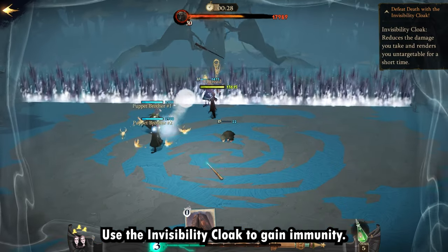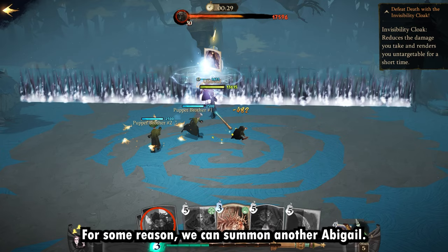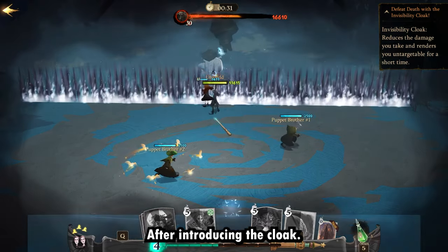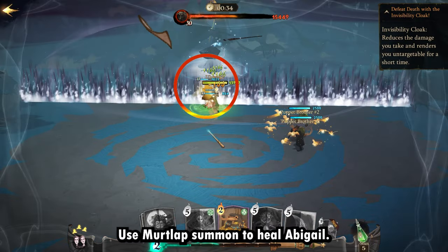As you may have noticed, for some reason we can summon another Abigail after introducing the cloak. Use the Mirtlap summon to heal Abigail.